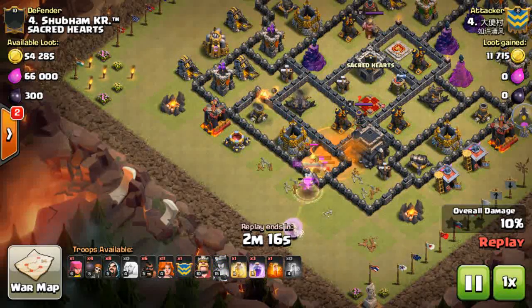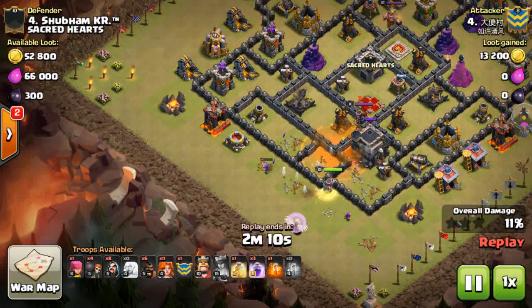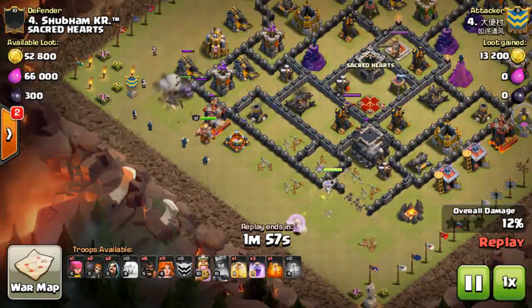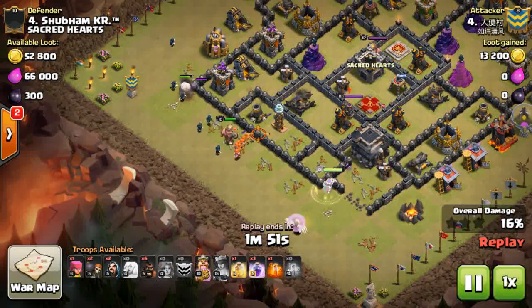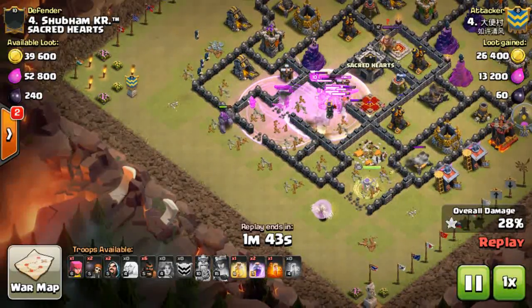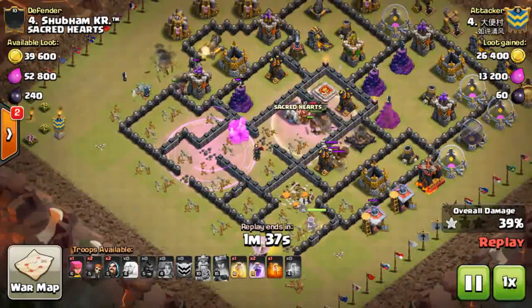His queen moves in the opposite direction, but the king, golems, and valkyries tear apart the center core of the base. He drops his king and all valkyries, and a good funnel is created. The queen aggros the valkyries and king toward the core - look at the destruction, totally tearing apart the base. Now is the time for the hogs to come from the outer edge of the base surgically.